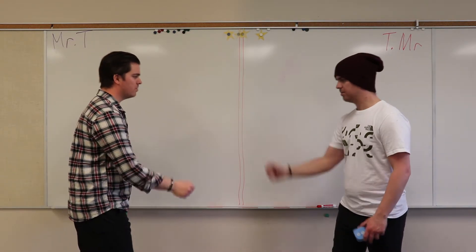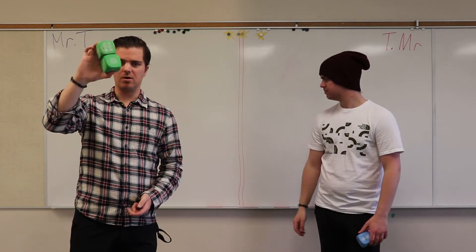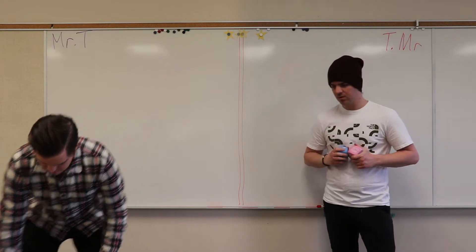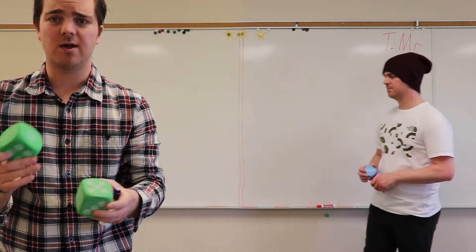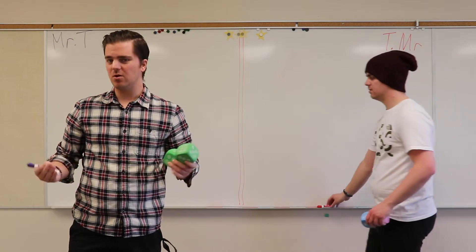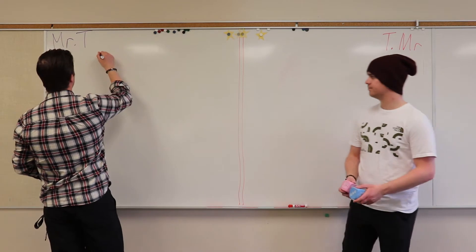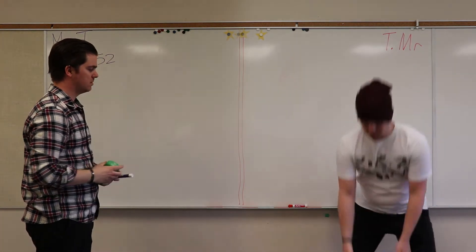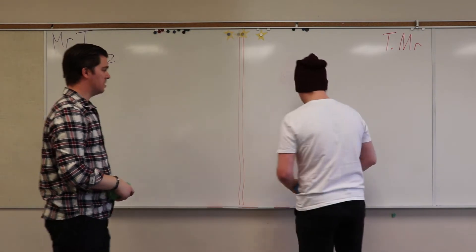Ready? Rock, paper, scissors, go. I go first. I roll my two dice and I create a two-digit number. So, I got a five and a two — I can either make 52 or 25. Remember, the goal is to get to a thousand, so I'm gonna make 52. Let's throw that on there: 52. Your turn. Three and a four — 34. Good start.